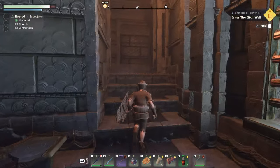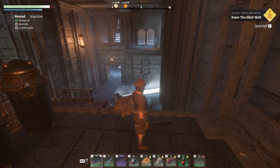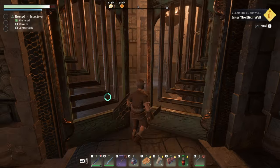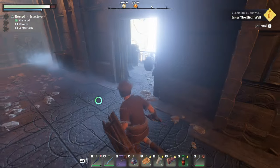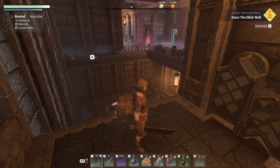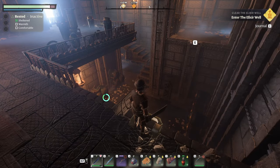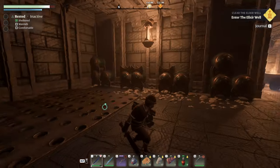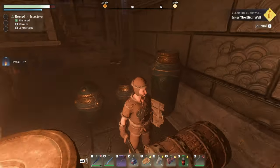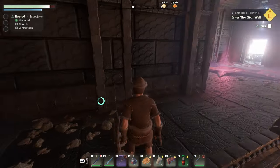Over here we can hear strange whisperings. There is an overhang — that's why you need a grappling hook. You always want to be looking for buttons, and sometimes on these ledges there are chests, which is why you want to look. What do we have down there? Is there another chest back here? There is! And it gave us Fireball. Fireball is one of my favorite spells. Excellent.